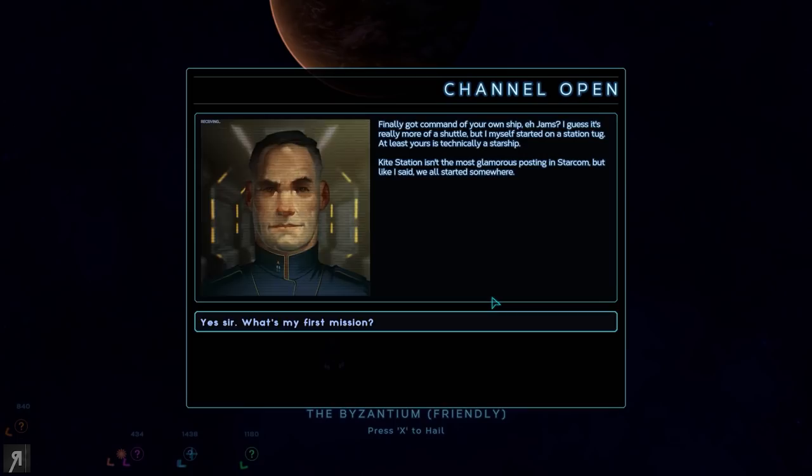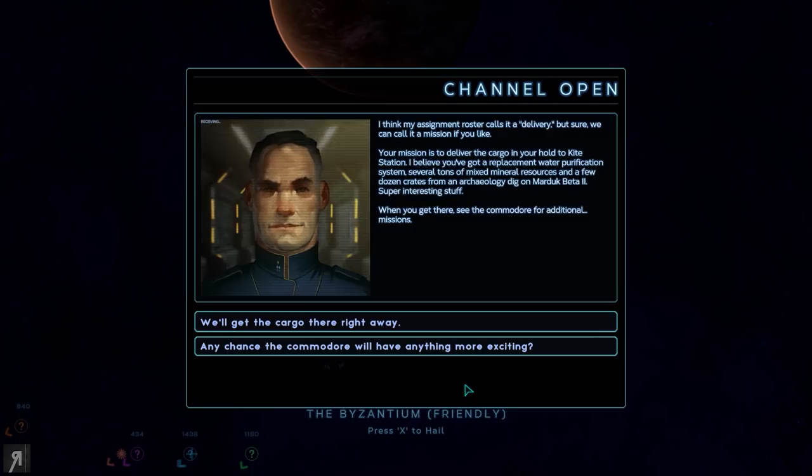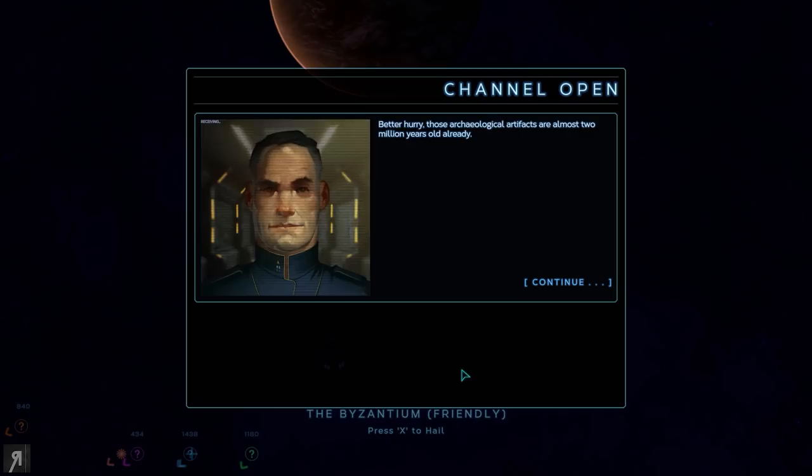Finally got command of your own ship, eh Jams? I guess it's really more of a shuttle, but I myself started on a station tug. At least yours is technically a starship. Kite Station isn't the most glamorous posting in Starcom, but like I said, we all started somewhere. Yes sir, what's my first mission? I think my assignment roster calls it a delivery, but sure, we can call it a mission. Your mission is to deliver the cargo in your hold to Kite Station.